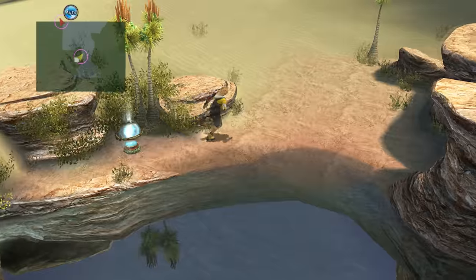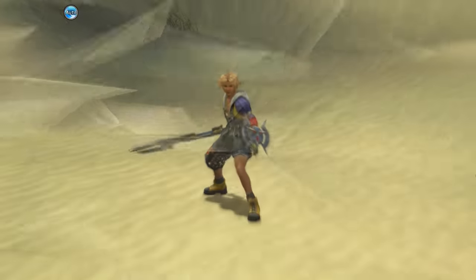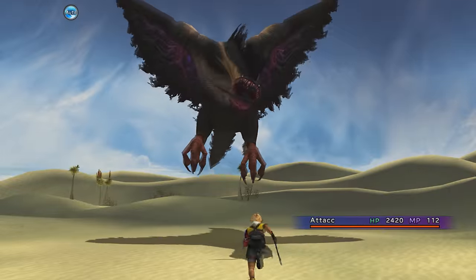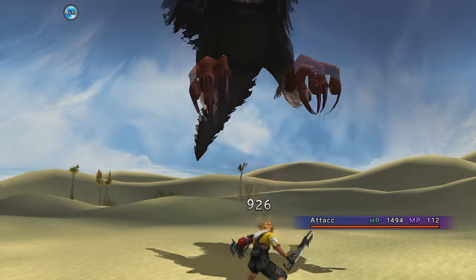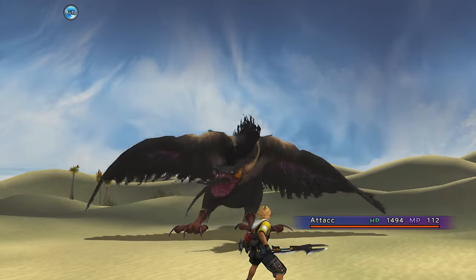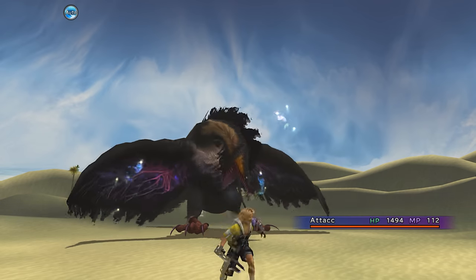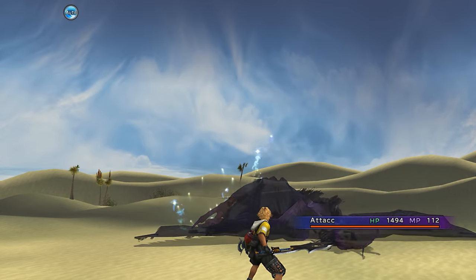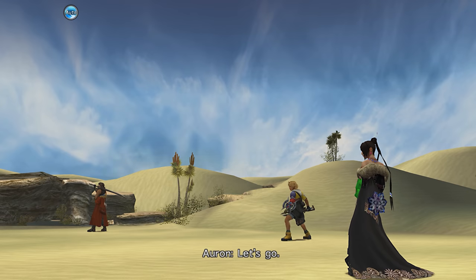Auto Med is the kind of thing that could be useful in this challenge, so whenever I had a chance to pick up remedies I definitely tried to. For now we have the first Zu encounter, and you can already see the damage Tidus is doing is pretty huge - especially when he lands a critical, he's doing massive damage. That's the main reason I was confident, because after the work I put in to defeat Anima using attack only, the fiends here aren't going to be much of a threat.